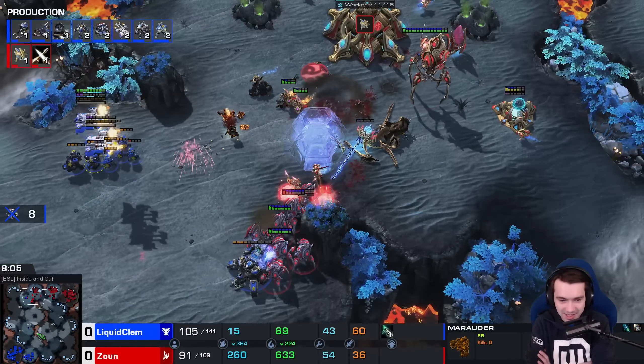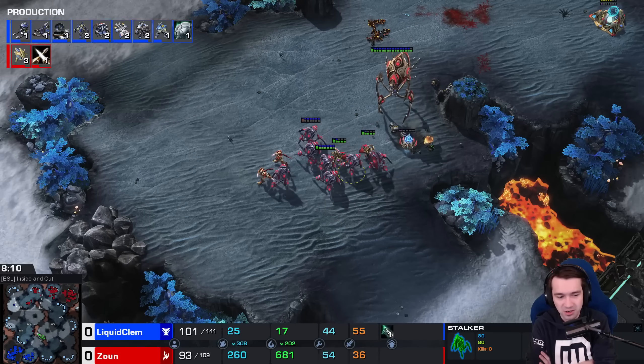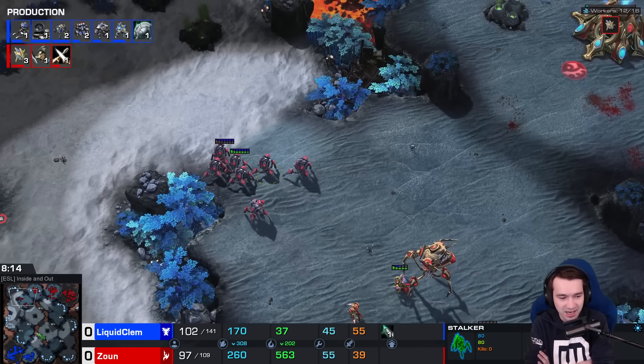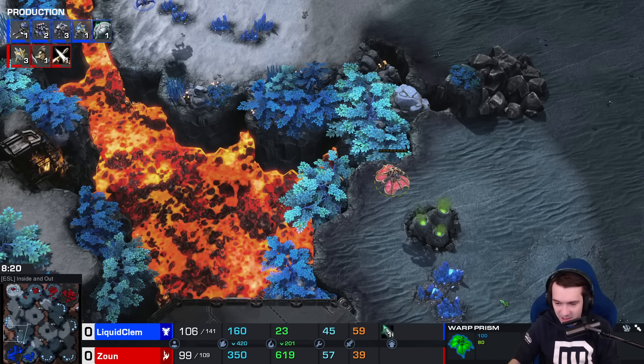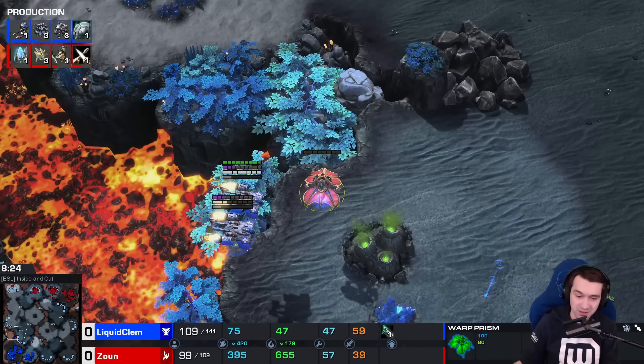Colossi and other units will no longer wander forward — they'll pretend they have an attack even when they're Interference Matrixed. I am looking forward to that change, but it didn't come soon enough for Xion as he loses a Colossus. But overall, warped in enough units and with the counterattack at the back, was able to keep Clem pinned back.